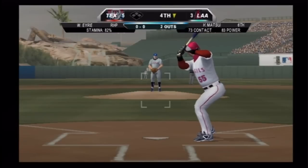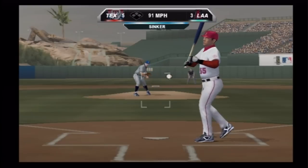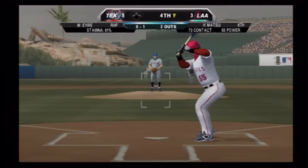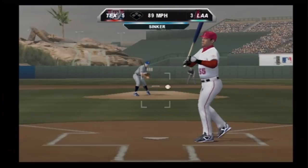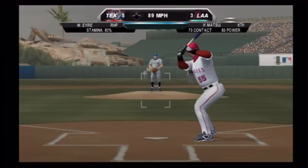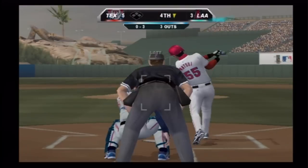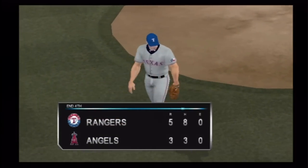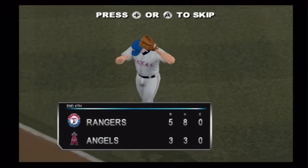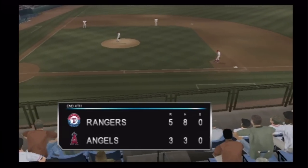Bases empty with two out. Here's the pitch — sinker. He's going to get knocked around if he leaves it up in the zone like that. Zero and one — sinker in there, called strike. Cut fastball swung on and missed — side retired. The Anaheim Angels strike for a couple and are a little bit closer: five to three.